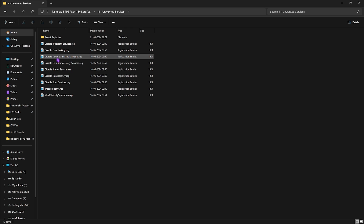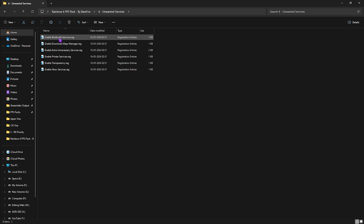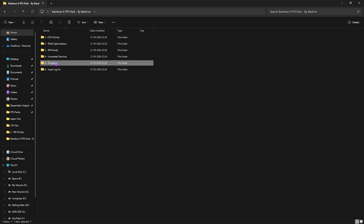The fourth folder is Unwanted Services — this is completely optional. Applying these registries disables unwanted services and applications you don't need, helping you gain extra FPS. If you don't like the results, you can always revert back to default.